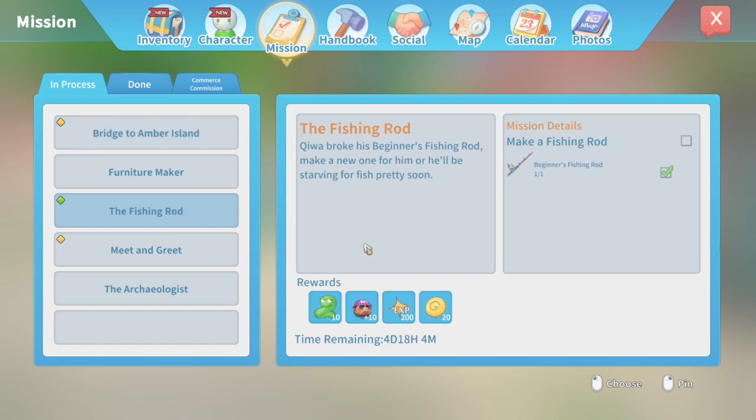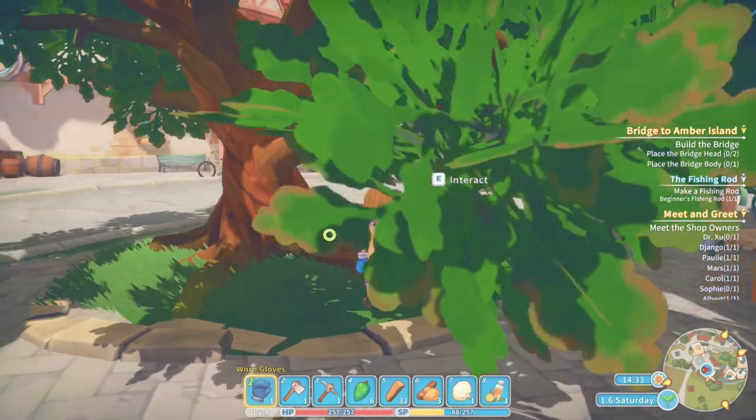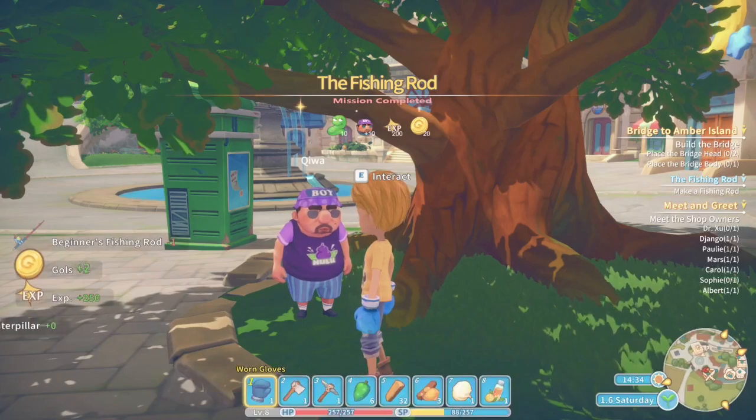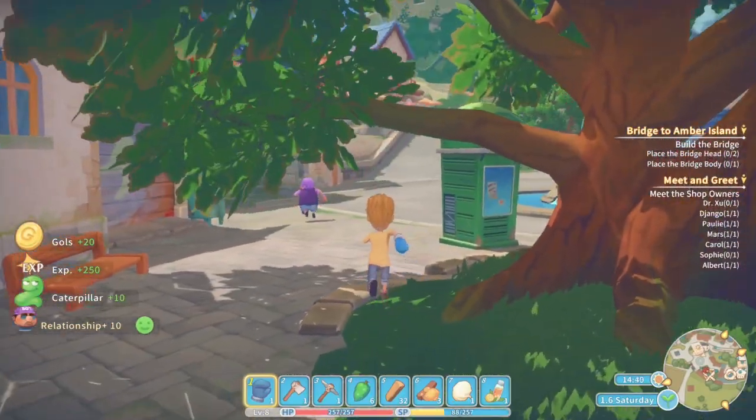Can't remember how many — 20. So here he is. Hello! 'This is one wicked looking rod, thanks a bunch mate.' And he's giving me some bait, I've got a relationship boost, and I've got some experience points.